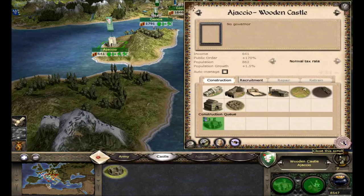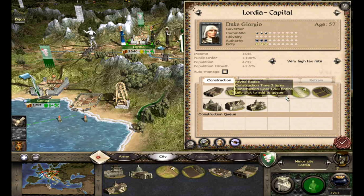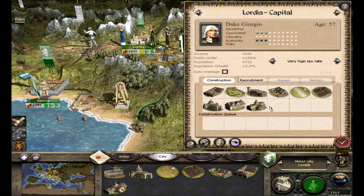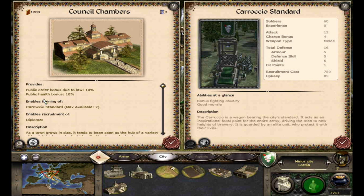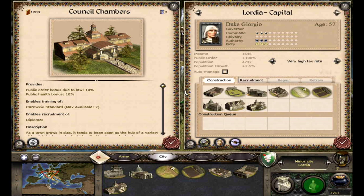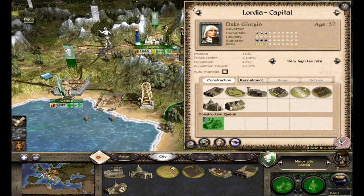We can build a couple more units in Lordia. A mark would probably be the best — or actually, there's a Coratio standard. Interesting. We might get the counselor's chambers because we need a little more happiness here. Those Coratio standards seem interesting. I don't know if I'll use them.